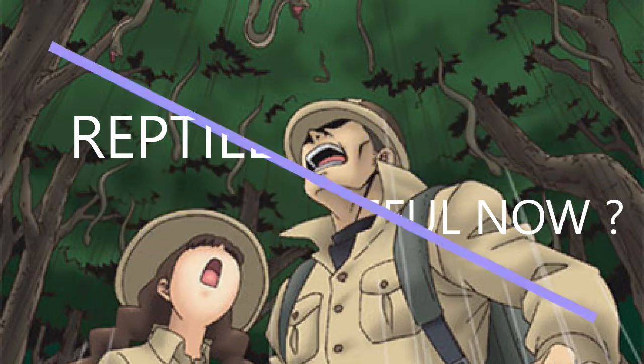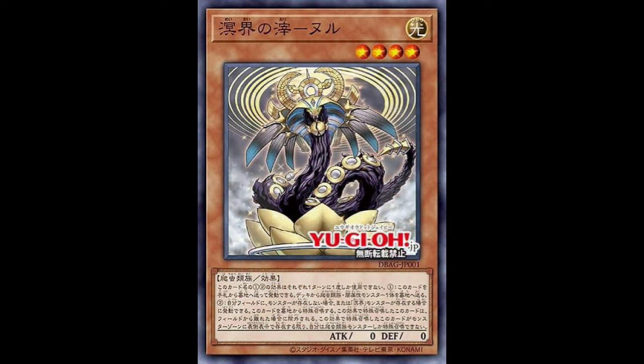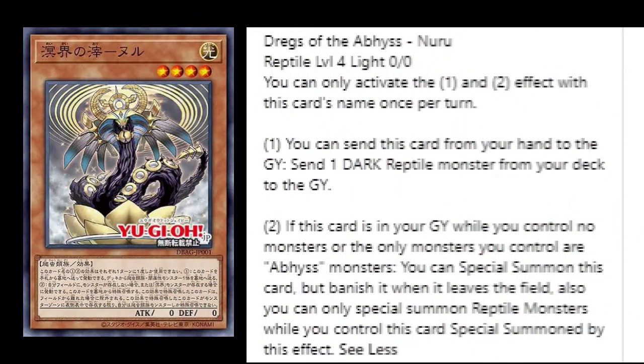First up, Dregs of the Abyss Nuru — a Reptile Level 4 Light with zero ATK and zero DEF. It has two effects. The first says you can send this card from your hand to the graveyard and send one Dark Reptile monster from your deck to the graveyard. The second effect says if this card is in your graveyard while you control no monsters, or the only monsters you control are Abyss monsters, you can special summon this card, but banish it when it leaves the field. Also, you can only special summon Reptile monsters while you control this card.